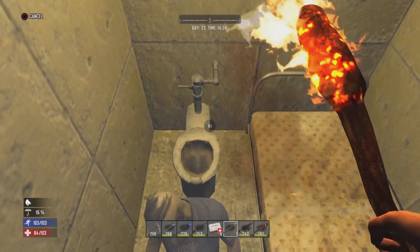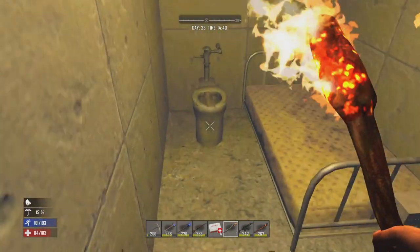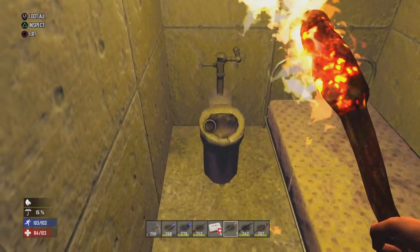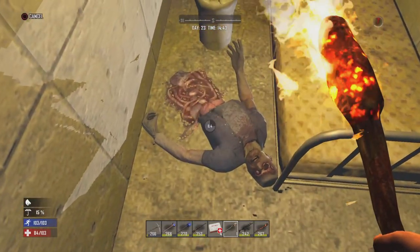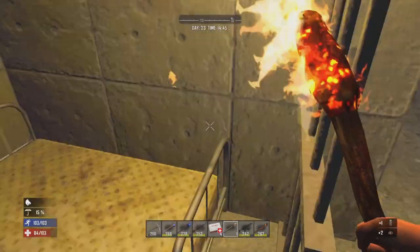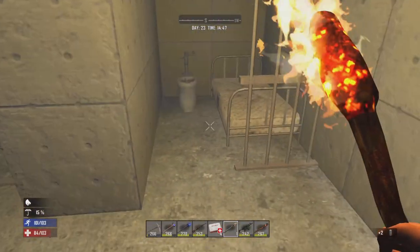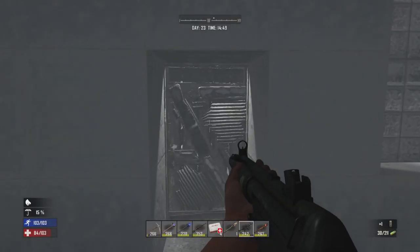Nothing in you. You could at least give me the 44 Magnum parts. I could be literally level one and I wouldn't care whatsoever. Nothing in that toilet. My steel pickaxe is almost broken. Nothing out of you - we still got a few more we can raid throughout the prison.